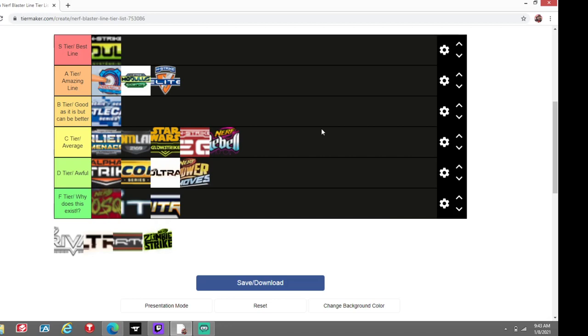Rival — S tier, there's no doubt about it. There's a lot of reason for that. Nerf has taken the Rival to a whole new level. We've got the Ares, the Hades, the Perseus, the Nemesis — and I can go on. Most of the blasters are actually named after Greek gods, which is an interesting thing about Rival.